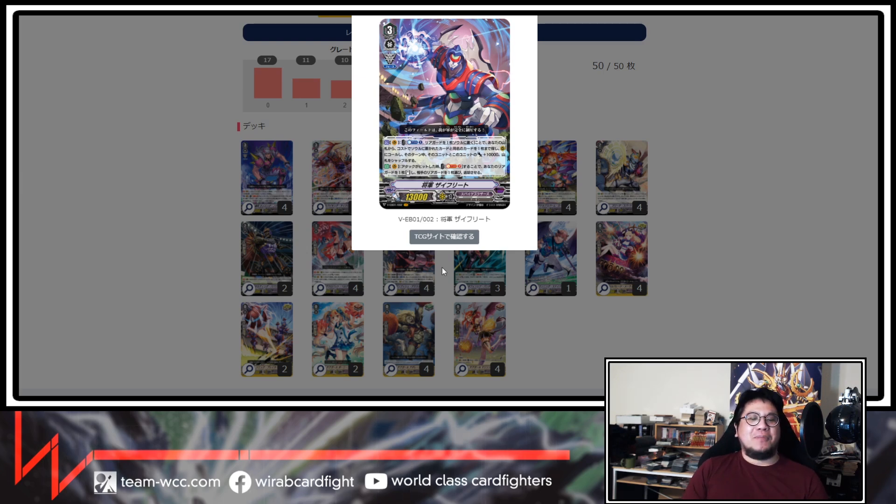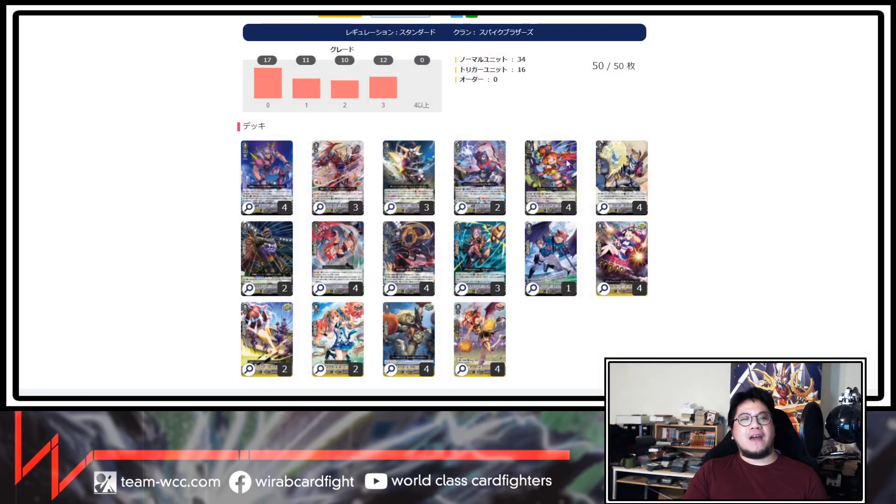Cyphery has a nice effect where you can Counter Blast 1, suck a rearguard in, search your deck for the same unit, and it gets 10k. Interestingly, if they cradle your stuff, you can suck that in, deny them anything from the cradle, and get a standing unit. We only run two of Cyphery because overall the chances of hitting your opponent decrease a lot. After maybe one or two turns of Cyphery, he's basically not needed — you start wanting Bull Spike and Cyclone to get multi-attacks. That's why we only run two.